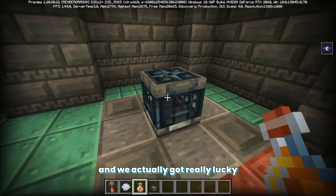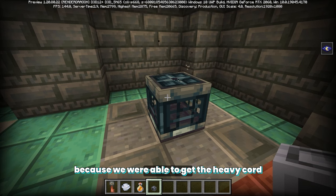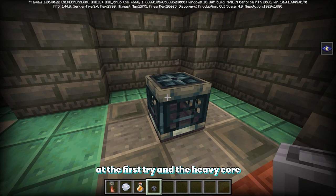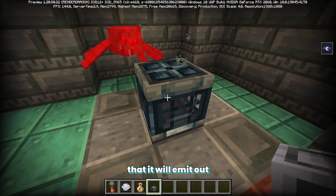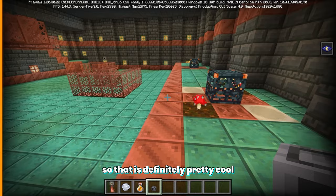We actually got really lucky because we were able to get the heavy core on the first try. The heavy core is what you need in order to make the mace — it's one of the potential loot drops that the vault will emit out, so that's definitely pretty cool.